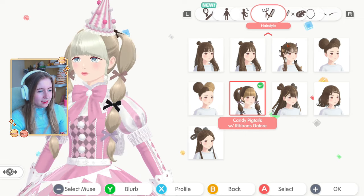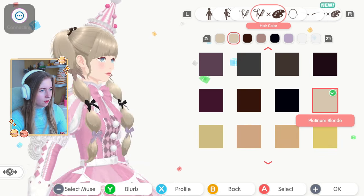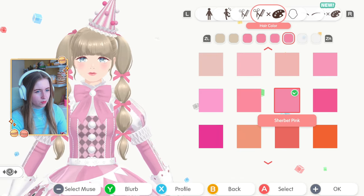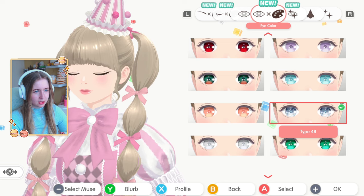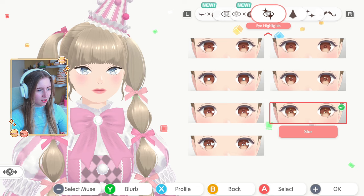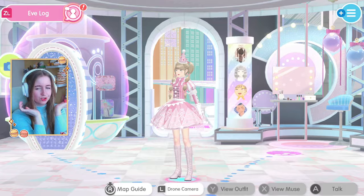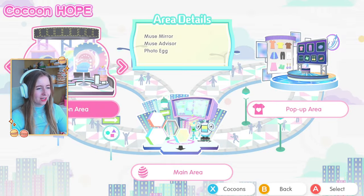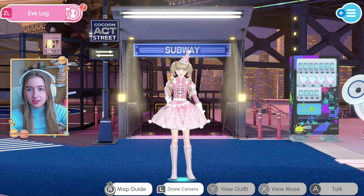Now let's change my character's hair to the new event style. There are so many things you can change! I go for platinum blonde for both the main color and the bows — very Sharebaby vibes. I also update my character's eyes and try the new eye highlight sparkle. My character looks so cute! Now let's end today's video by doing some gacha pulls in the Act cocoon.